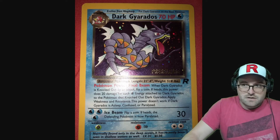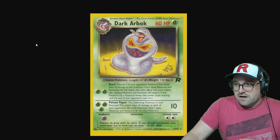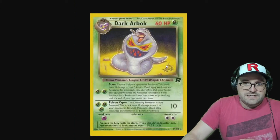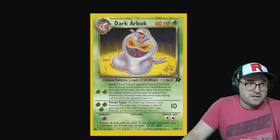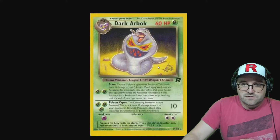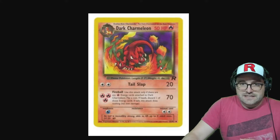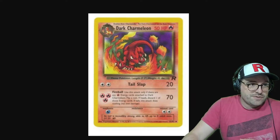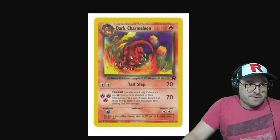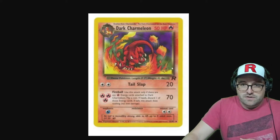Next up we have Dark Arbok, which has the W stamp on it. This is the Hong Kong Pokémon League W promo — W for Wizards of the Coast. Next up, Charmeleon — a little bit hard to see in this image, but same W stamp here. This was apparently a craft giveaway W promo in Australia.